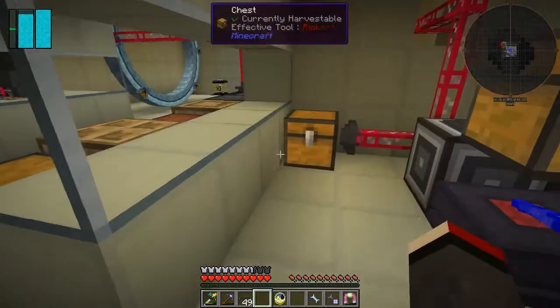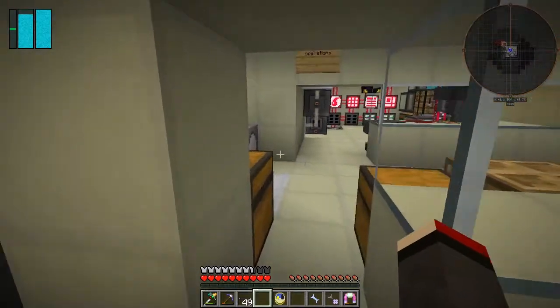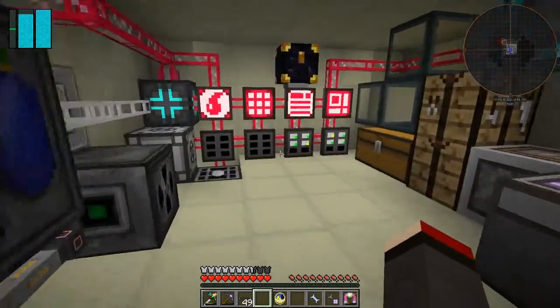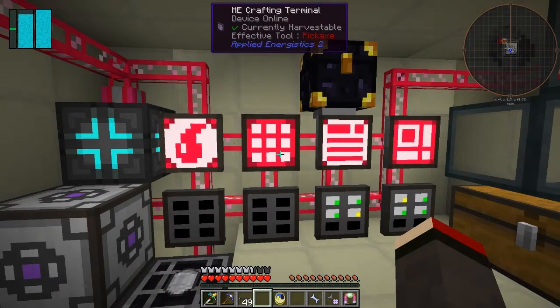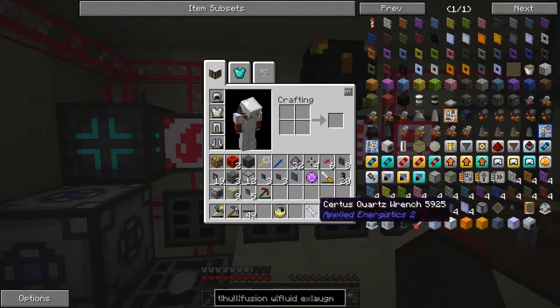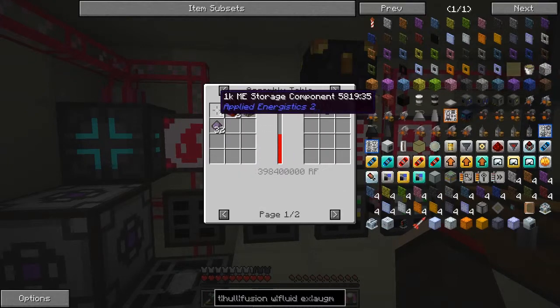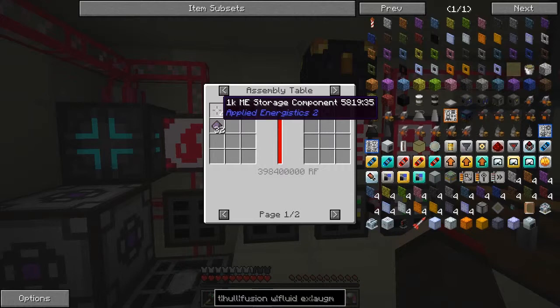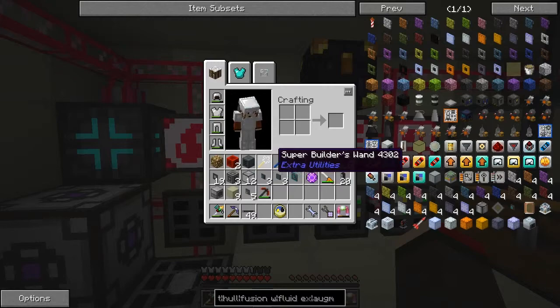That's actually a bit of a problem, but they're still working away making lots of these 1k storage cells. So far I've got 37 plus 4, and we need 64 before we can say we're done. The next step is to take these and make them into 4k storage cells - we need four 1k storage cells plus two blocks of redstone, one glowstone block, and 32 fluix crystals or fluix dust.